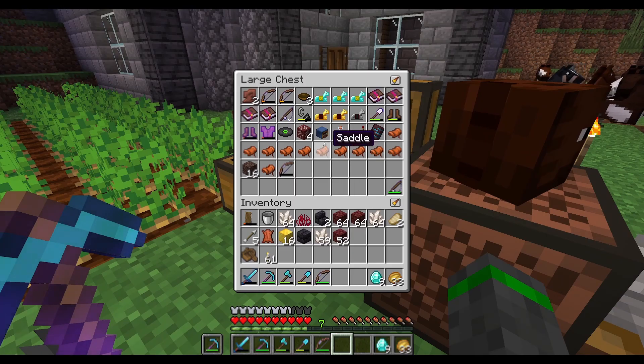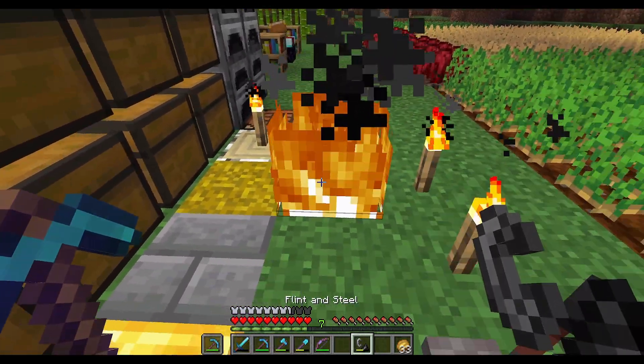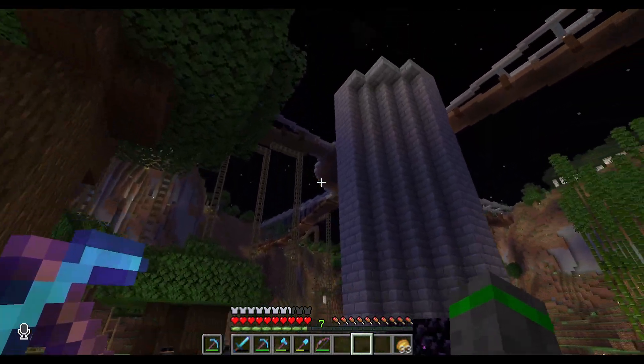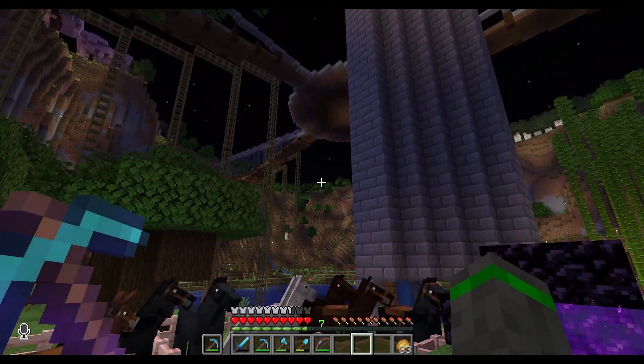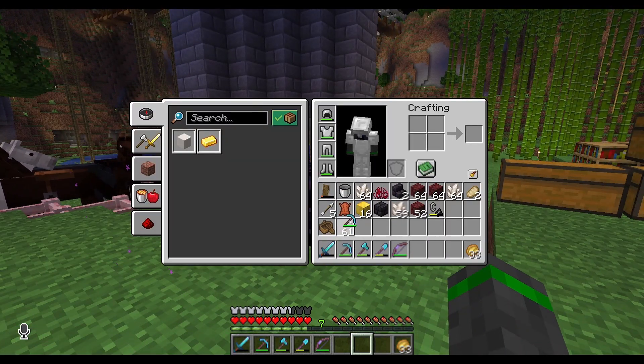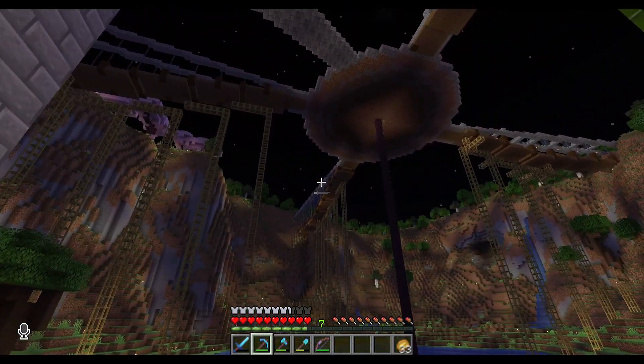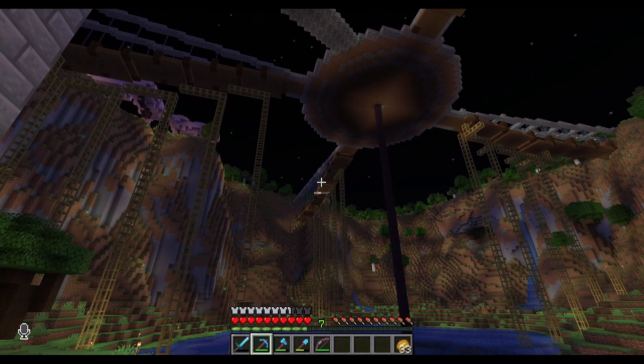Where's my flint and steel? I'm just gonna burn it. But at least I know where a bastion is. I now have my silk touch pickaxe healed back up so I can go get enough cobblestone to redo this entire bridge.